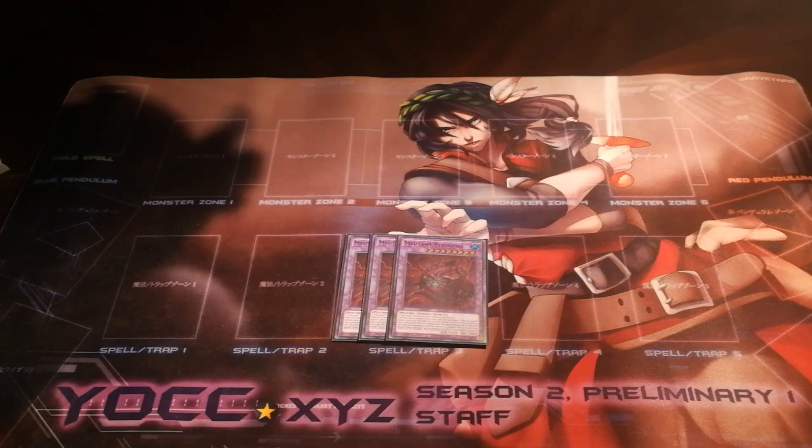However, what's more important here is the two materials that you need to make it. Two mutants of different attributes can be either a mini mutant and a large mutant, or more than likely two different mutant boss monsters. This, along with Cry, serves as one of the ways you can shuffle back your boss monster mutants to ensure that your mini mutants have something to summon from the deck later.